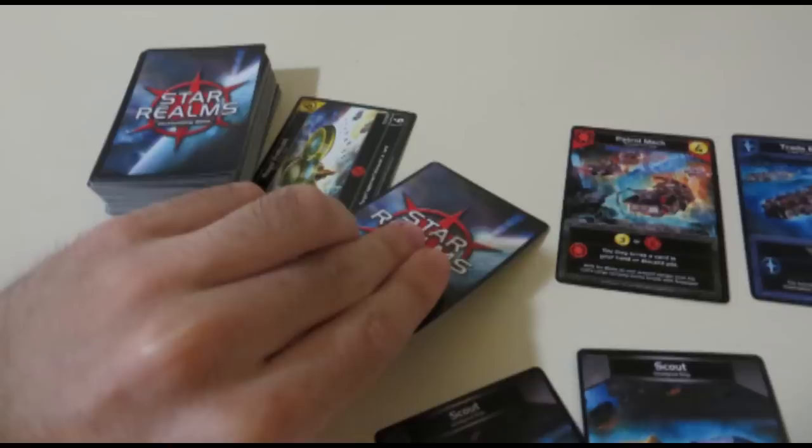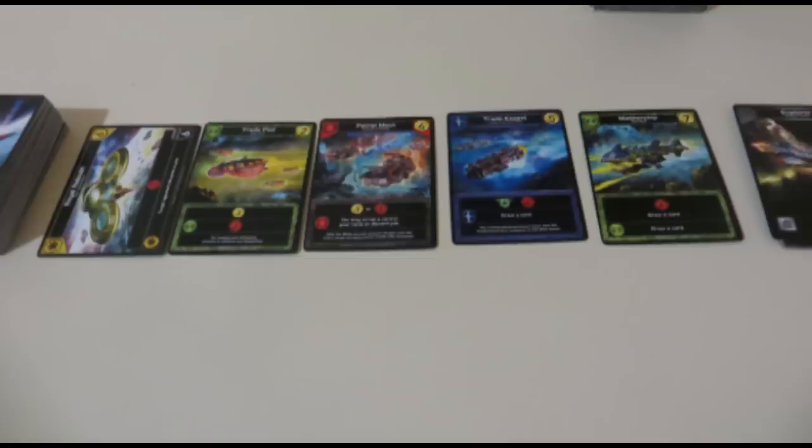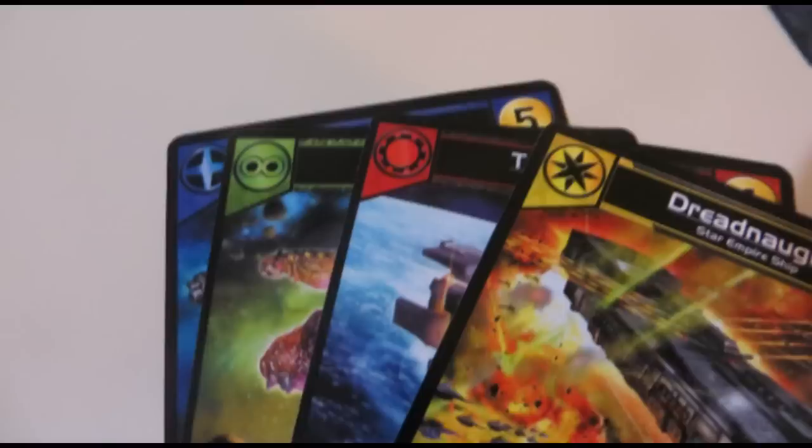Once you purchase a card it's immediately replaced by something new in the lineup, so you'll have a chance to buy that too if you still have points left over. The cards that you can buy are way cooler than your basic starting cards. Many of them will let you attack and trade in just the same way. However, you'll notice that they're all affiliated with one of four groups as indicated by the colors of the cards.